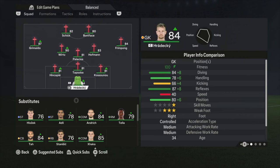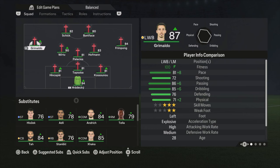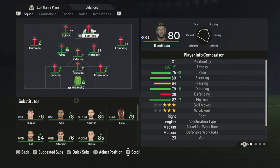Hradecky is the goalkeeper. Tapsoba, Hincapie and Kossounou are the center backs. Palacios is the most defensive midfielder. Frimpong on the right side. I'm using Hofmann and Wirtz as the central midfielders, but they are going to play really attacking — I'll show you that later. Grimaldo on the left side, probably the best players along with Wirtz in this team. Then we have two strikers: Boniface and Schick.